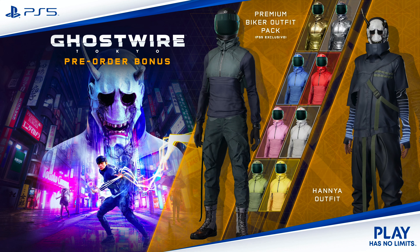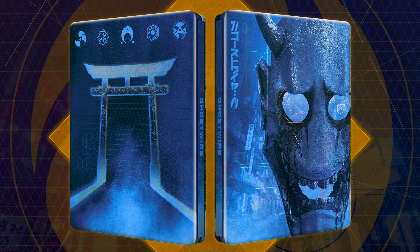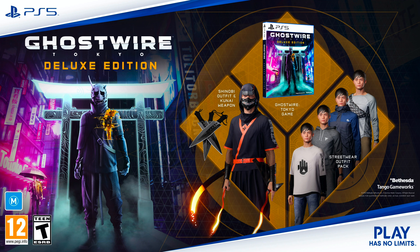With the Ghostwire Tokyo Deluxe Edition, you get the same pre-order bonuses as you do with the standard. You can also get the same metal tin style poster from Amazon, or the steel case from Game. But this is priced at £20 or $20 more than the standard edition. For the extra 20 bucks, you get some really cool in-game items: a shinobi outfit, the Kanai weapon, and also the streetwear fashion pack. You also get three days early access with this version of the game, which is a cool feature for those who want to get their hands on it earlier.